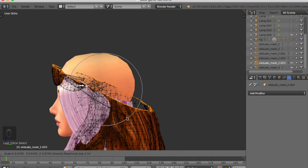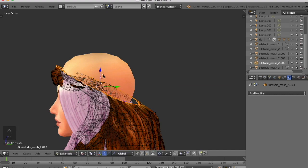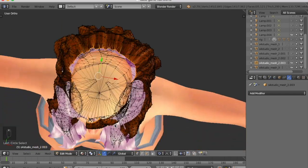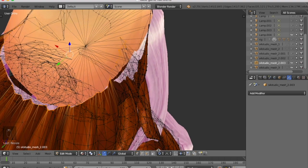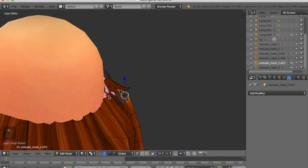I've turned on proportional editing to squish everything in. It's going to take quite a while to readjust everything so it's not clipping through the head, so I'll just let you watch that process. You can see the key combinations I'm using in the bottom left corner since I have a screen key capture on.